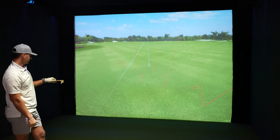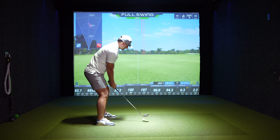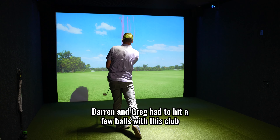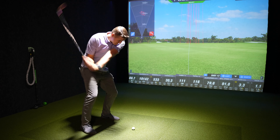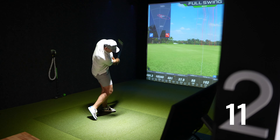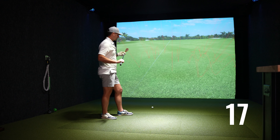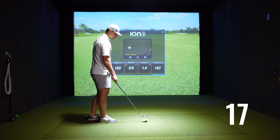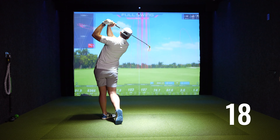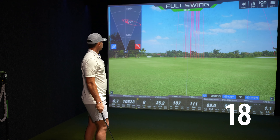It feels solid, surprisingly, even though it has holes all over it. Distance is pretty consistent, kind of in that 100 to 110 yard range, which is actually what my standard distance is. Way more consistent than I thought it'd be — it's kind of a mental thing because there's holes all through the face, so you feel like you're just going to whiff the ball and it's going to go like five yards, but then it just launches. My normal sand wedge is like 110 to 115 yards; my average with this is probably like 105 to 110, so not too far off.